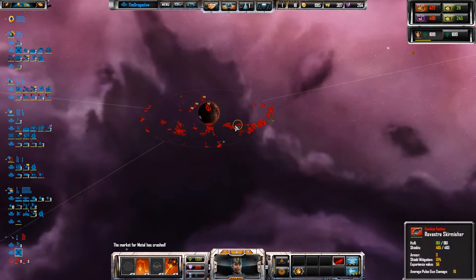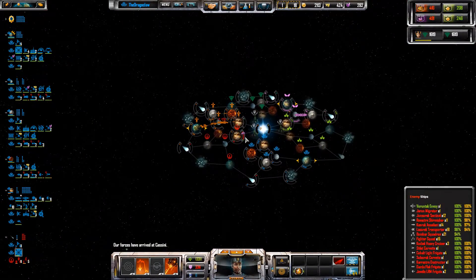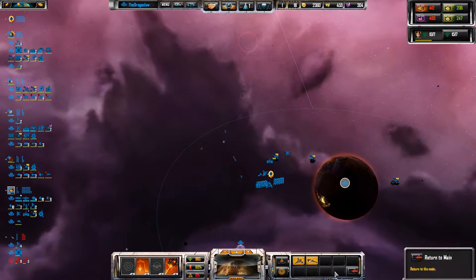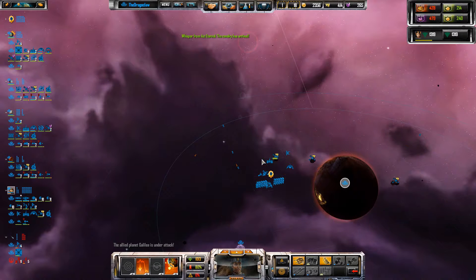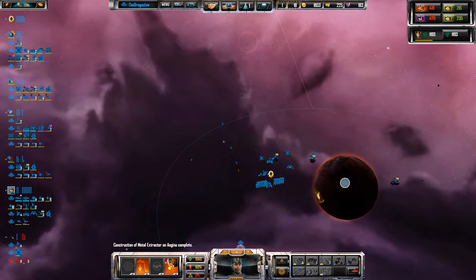I don't like how red are regrouping over here. Kind of looks like they're moving towards this direction, but it could just be because there's an envoy there. Get some fighters up, build a repair platform, and another turret.